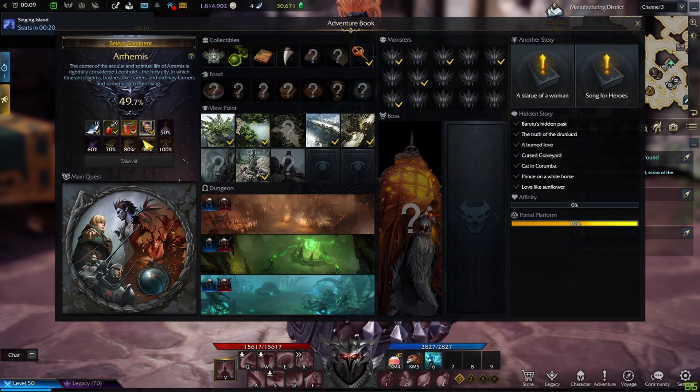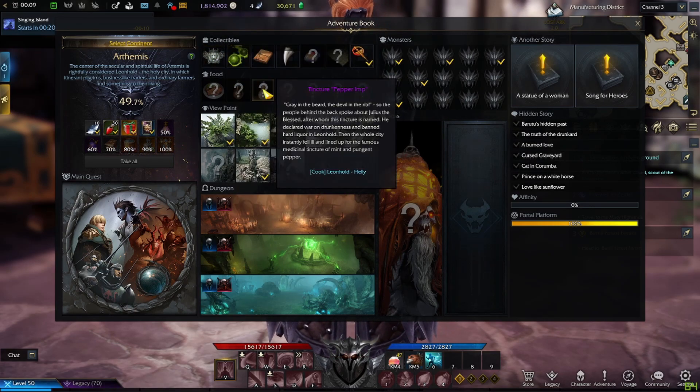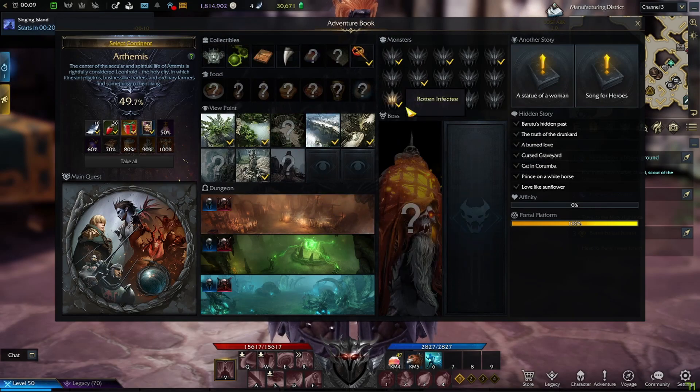I'm going to teach you how to get all these cool items today. Basically, in your travels within main quests, side quests, exploring, killing world bosses, discovering new zones or viewpoints, doing dungeons on different difficulties, and unlocking all the portal platforms and affinity from NPCs — it just goes on and on.